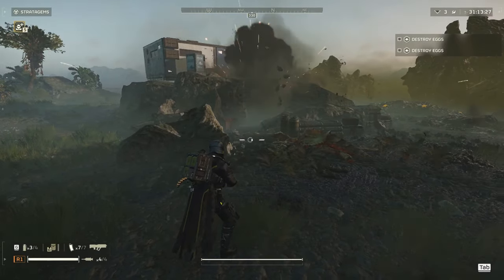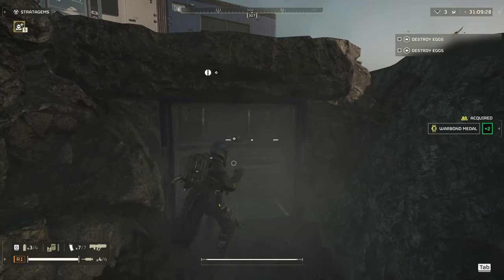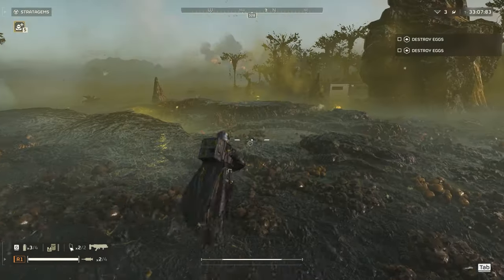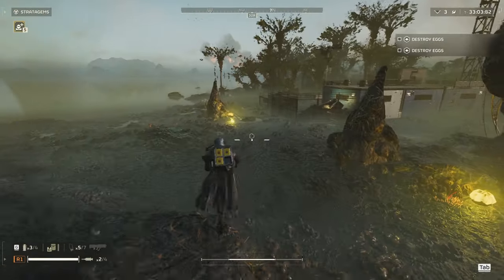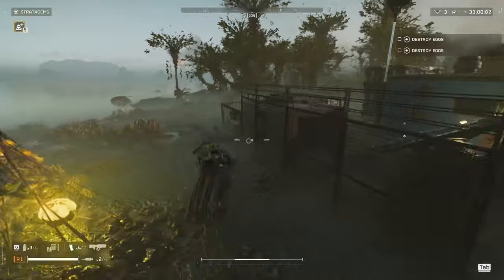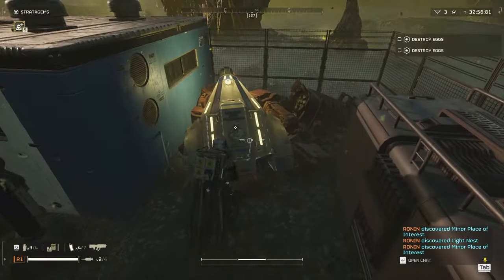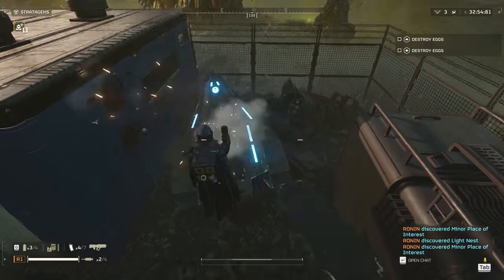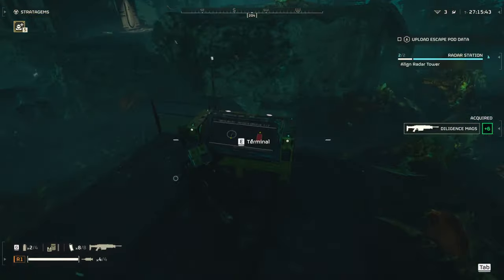Keep an eye out for partially buried containers — throw a grenade at them, open them up, and get the goodies inside. Also keep your eyes peeled for yellow lighted beacons on the horizon; they're visible from pretty far away and they contain a little escape pod where you can get requisition slips, super credits, or rewards inside.